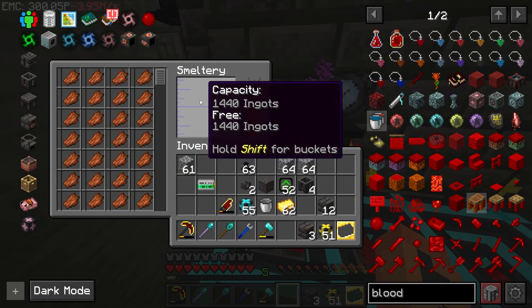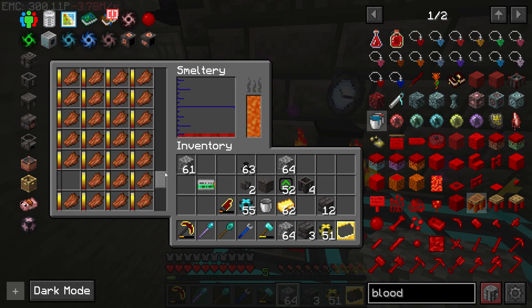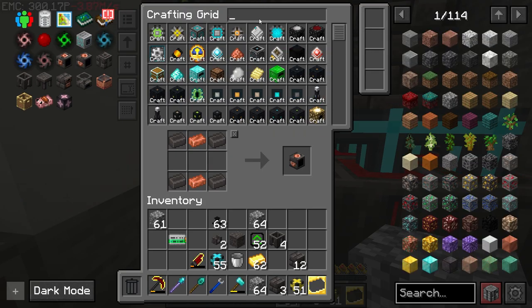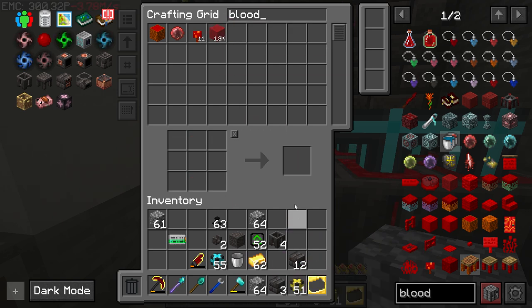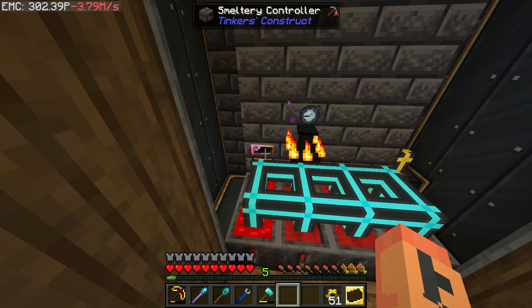I forgot to put an ultimate pipe upgrade in, but now it can stay full of rotten flesh no problem. I made it three blocks taller as well so it can fit more — it can actually hold 1,440 at a time and smelt that down. If I was using heads this would be way less busy because it would fill the tank; but we're getting blood really fast now. We already have 1.2k blood blocks — multiply by nine to get the actual number, so we have over 10,000. We need about 840,000 total, so we need a ton.